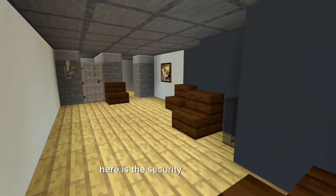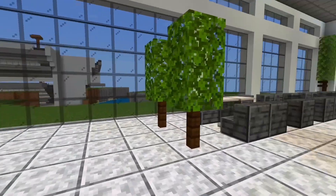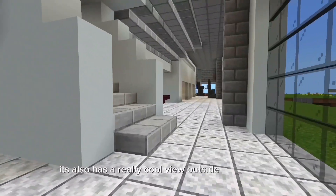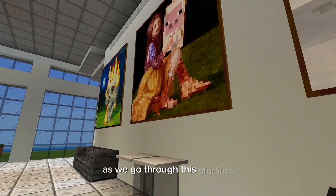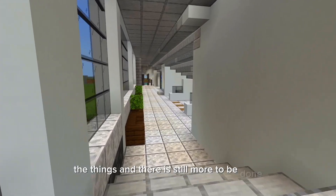Here is the security guard office. Here is a seating area to enjoy some food before and after the game — it also has a really cool view outside the windows. As we go through this stadium, I do want to mention that I am still updating a lot of the things, and there is still more to be done.